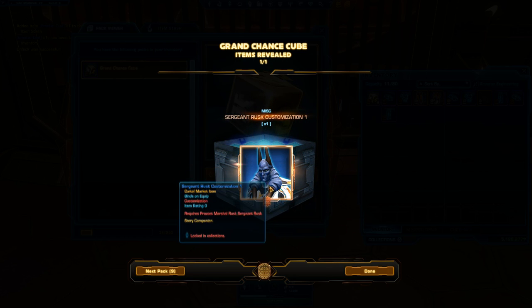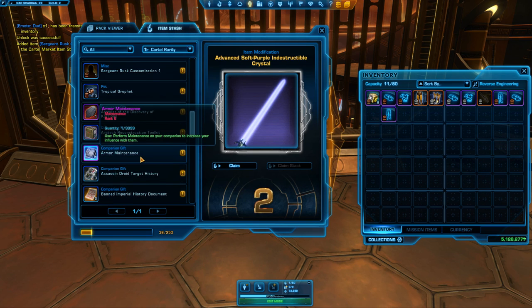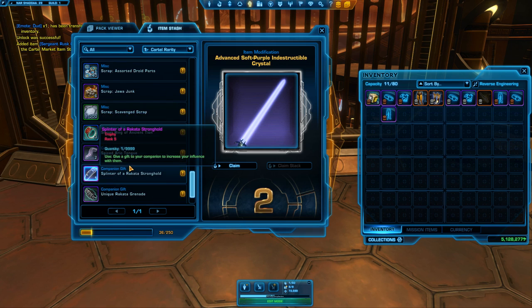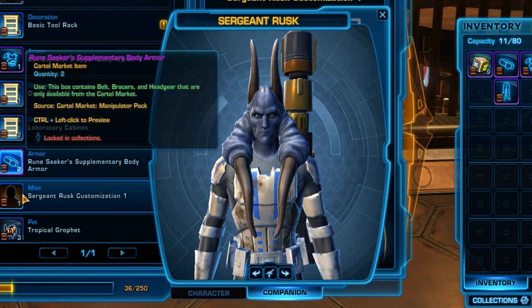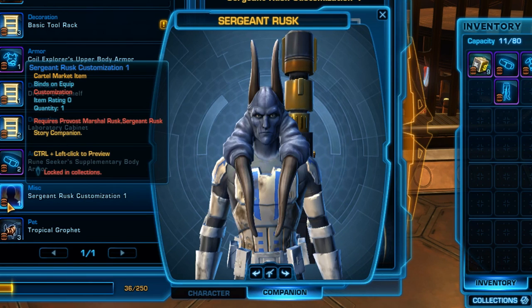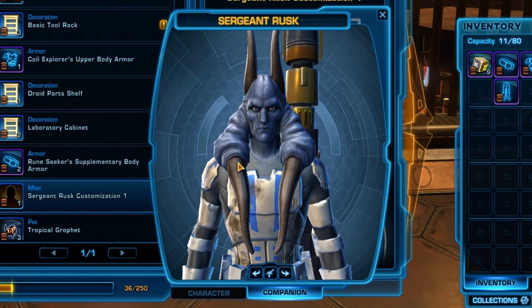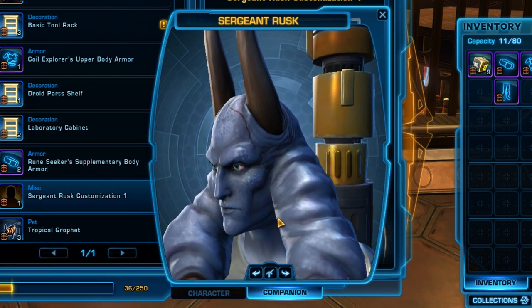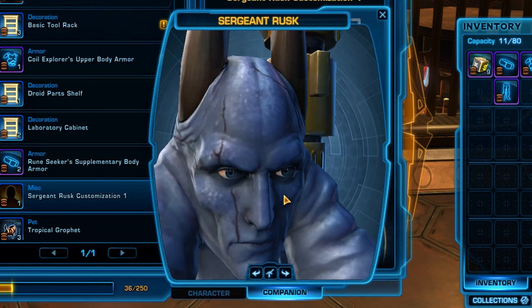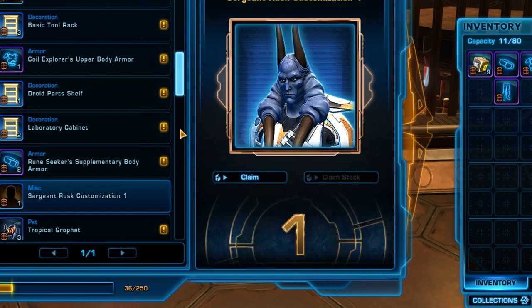Sergeant Rusk Customisation 1 - let's have a look at that. Even though he's not one of our companions, we can still look at Rusk. I don't think I got him from an Alliance mission at all. Hello Rusk! I would compare you both but unfortunately you're invisible if I click off. But hey, he's got a couple of scars and he's a different colour. Exciting stuff!